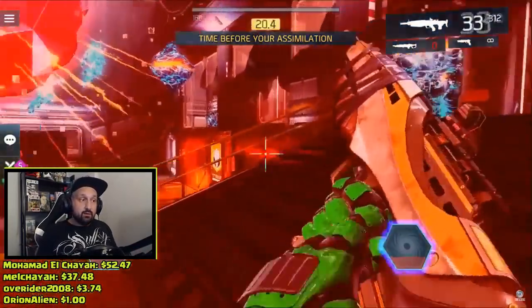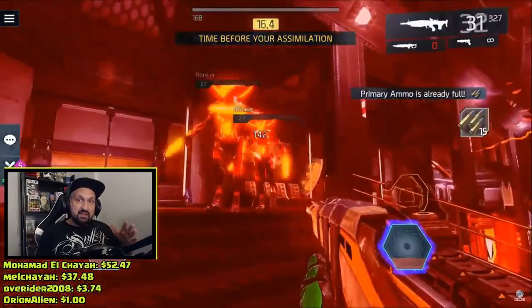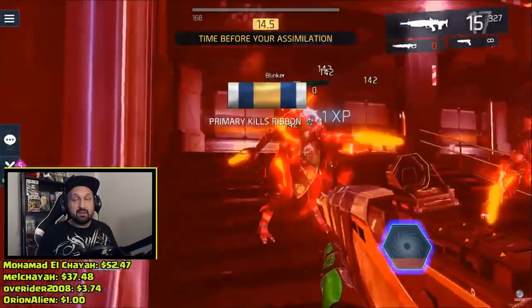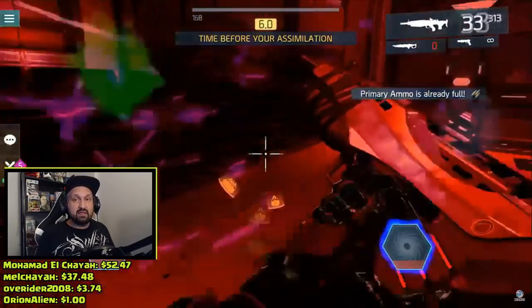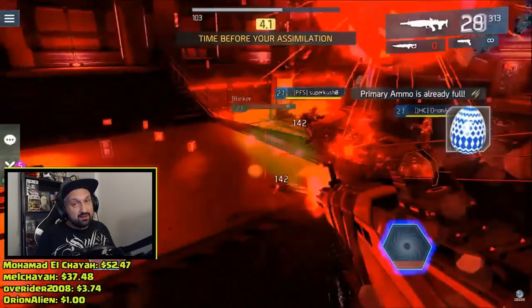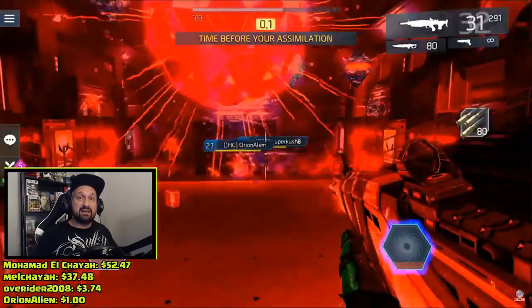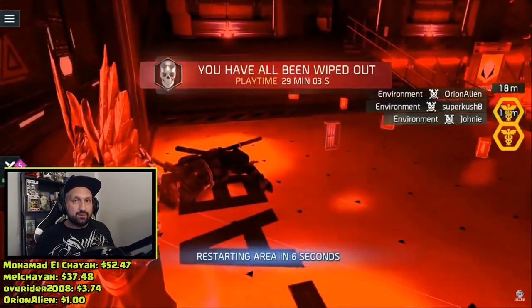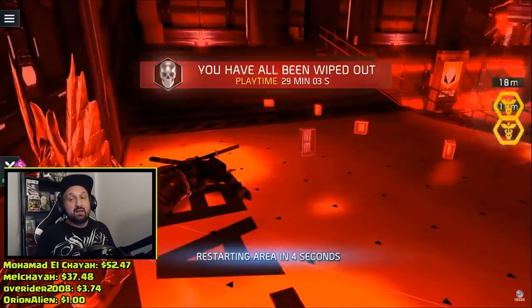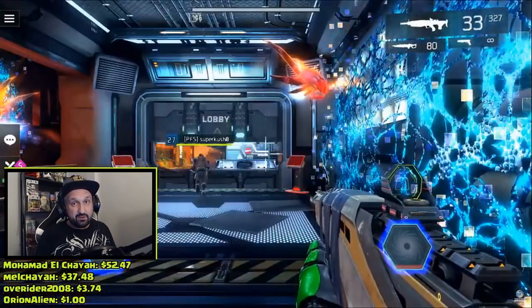This farming spot will give you about 80 to 100 eggs per hour depending on your luck. One more thing: loot shoulders do not increase your chance at getting more eggs — they increase the rarity of loot, not the quantity. So there's no point using loot shoulders here; you might as well go with crit shoulders to kill stuff faster.